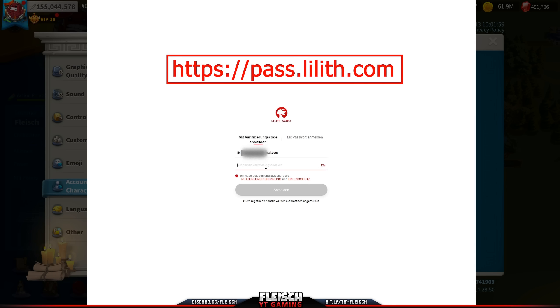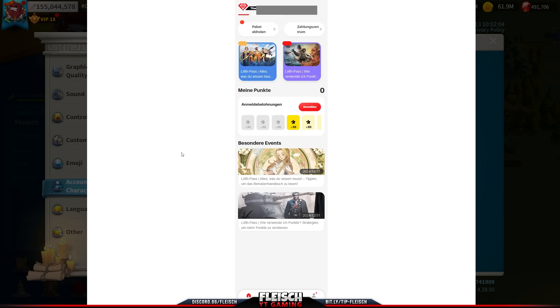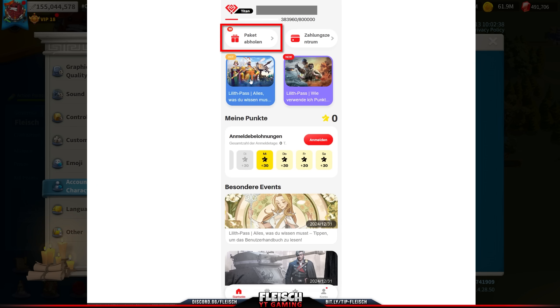Go to Pass.Lilis.com — same procedure: request the 6-digit code. Then top left, request your package.